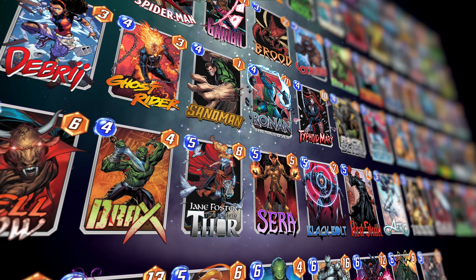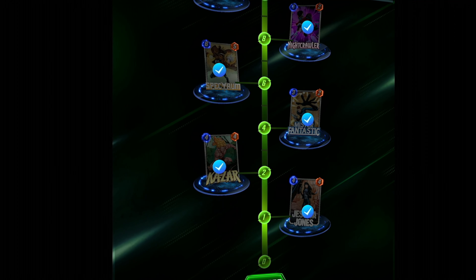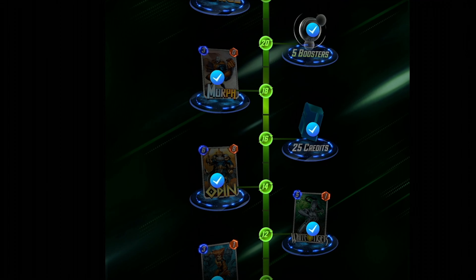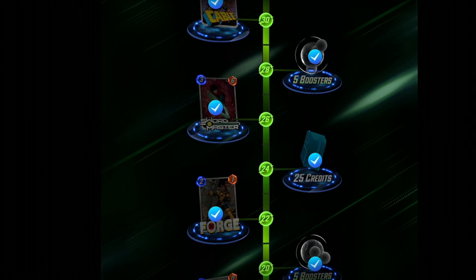Your collection level is the number right at the top, right in the middle of your home screen. This is the key indicator of your progress in the game. Your collection level will go up every time you upgrade cards. The amount that it goes up depends on how rare the card is that you've upgraded, and therefore how much the card costs. The more credits and boosters you spend, the more your collection level goes up. The key points are: upgrade cards to upgrade collection level.